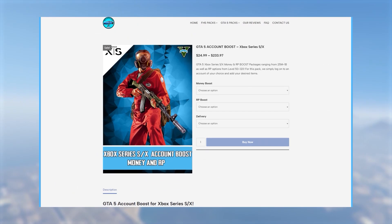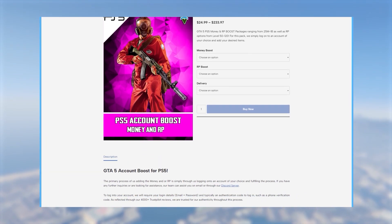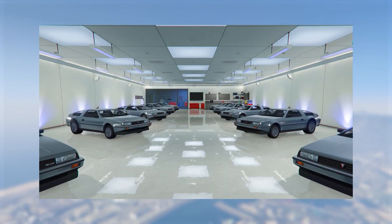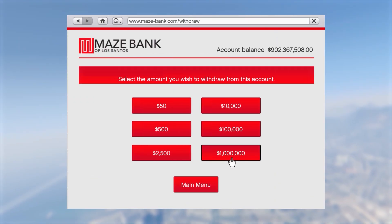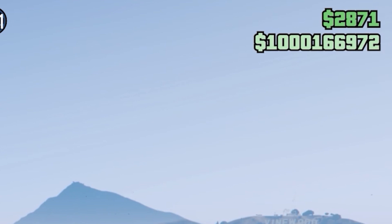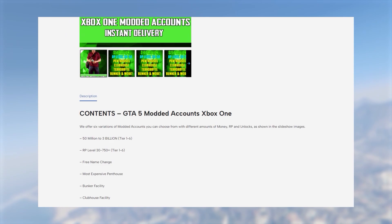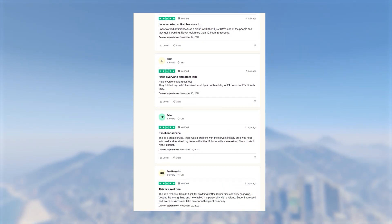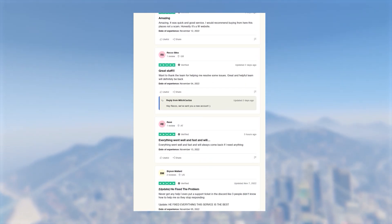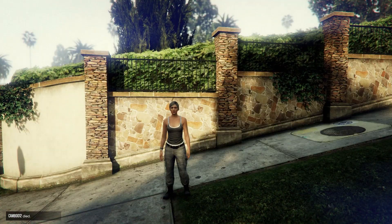Before we go further, if you'd like any modded accounts with modded outfits and plenty of cash and RP, check out mitchcactus.com. These accounts come with cash ranging from 50 million up to 1 billion, and almost all are 100% cash — no need for extra cars or Deluxos. They also offer account boosts for existing accounts. They have over 4,500 reviews on Trustpilot. Link in the description and pinned comment. Use code TJRH for 5% off for a limited time.